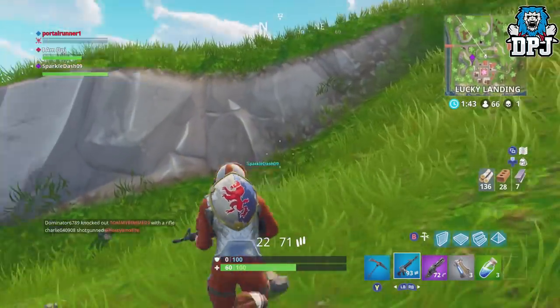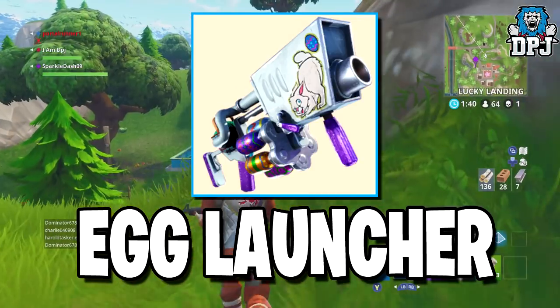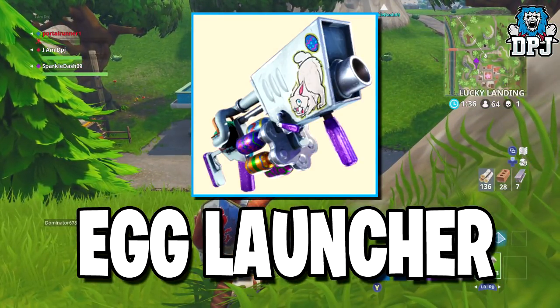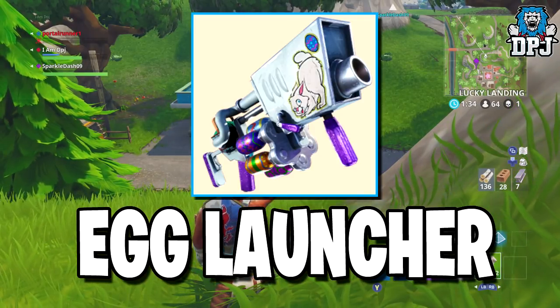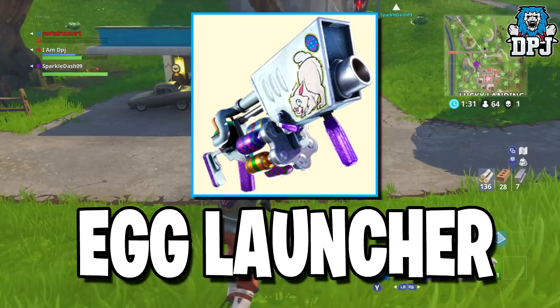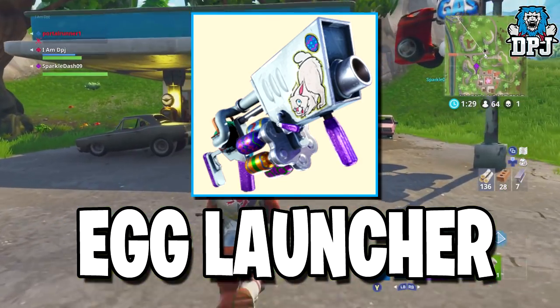There is a new weapon which has been found and it's called the Egg Launcher. As epic as it does look, it is expected to be similar to the Snowball Launcher we saw during the Winter events quite a while back, so that's pretty cool. Shooting eggs at people — it's going to be hilarious.